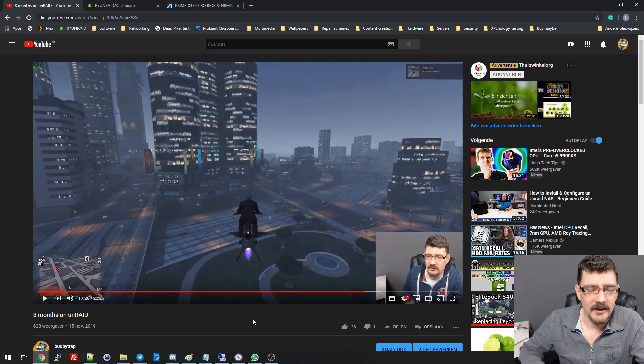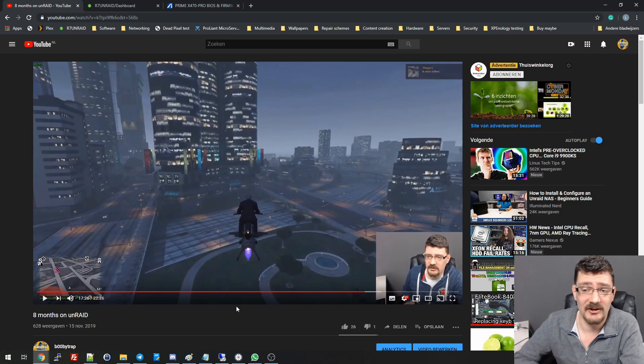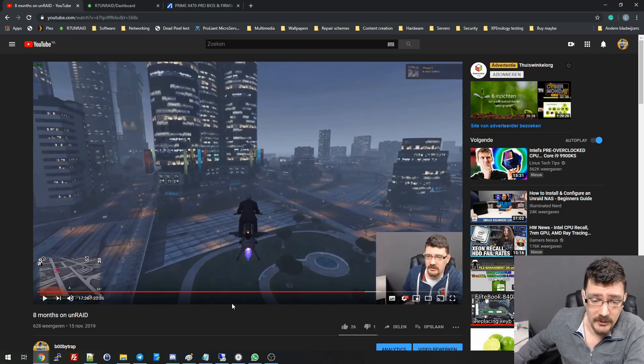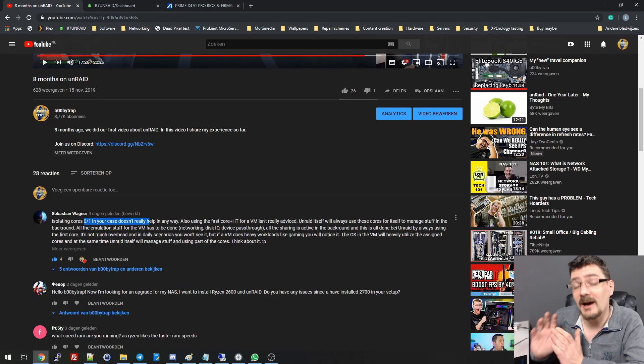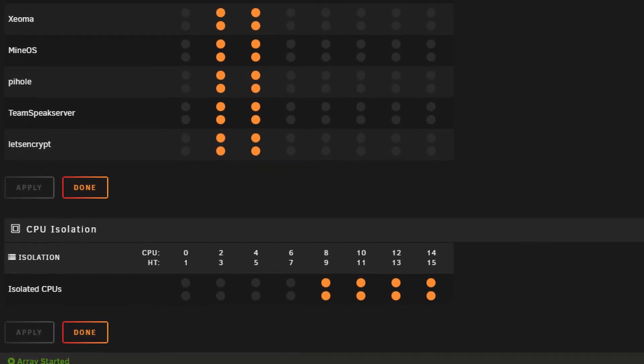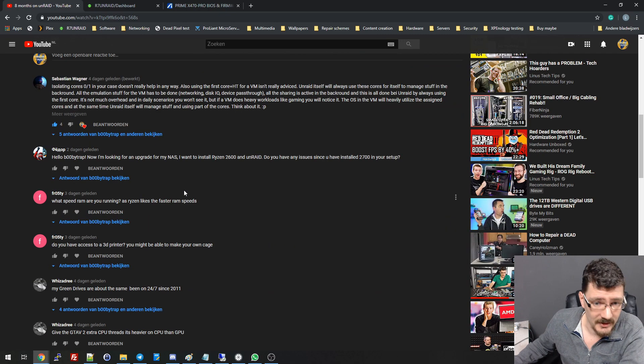I thought the Ryzen 2700X in combination with the GTX 1070 Ti must be powerful enough for running these games. The VM has four cores and eight threads at the moment, and 10 gigabytes of RAM. In the video I had isolated cores 0 to 7 for the gaming VM, and people pointed out that isolating cores 0 and 1 doesn't really help. That's a comment from Sebastian Wagner — he's absolutely right. I was testing before with the last four cores and eight threads, but changed it to the first four, which I should have mentioned.